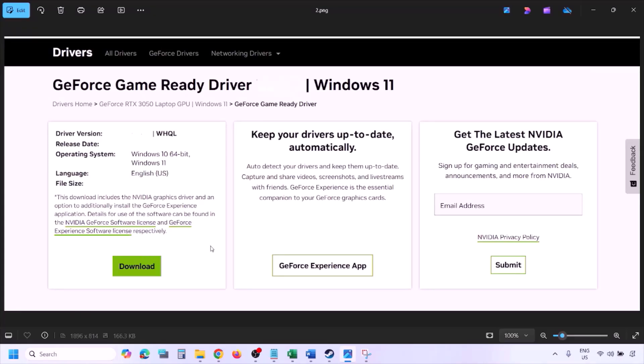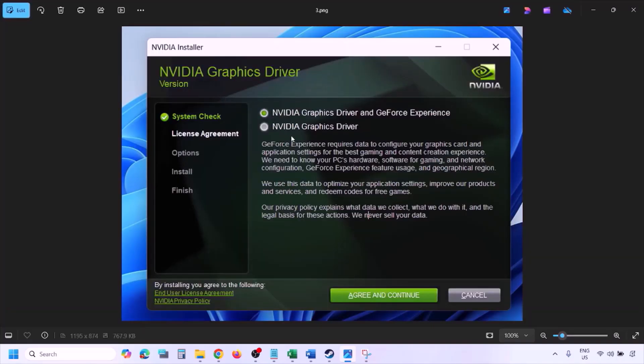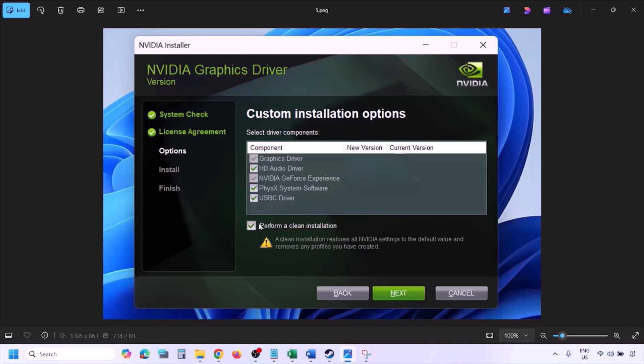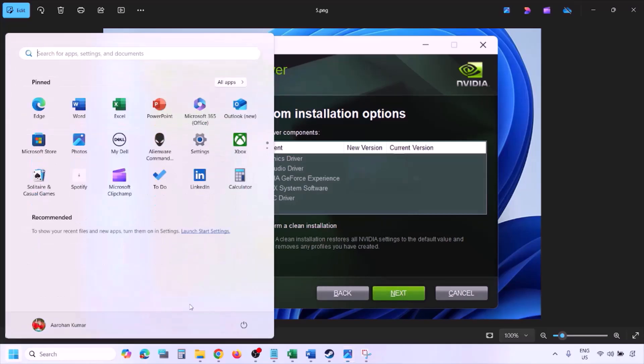Once the download is complete, run the EXE file. Click Agree and Continue, then select the Custom installation option instead of Express. Click Next, and on the next screen put a check on 'Perform a Clean Installation.' Click Next and let the installation complete. Once done, restart your computer and then launch the game.